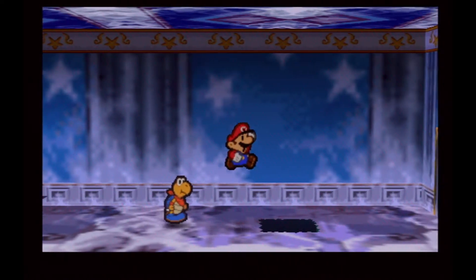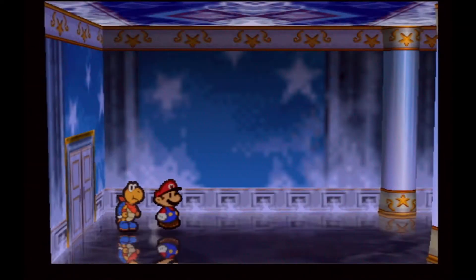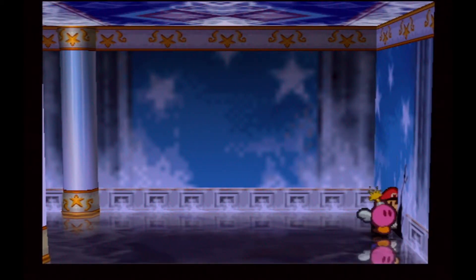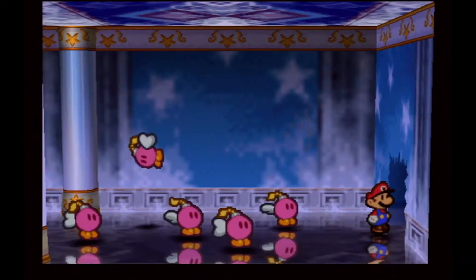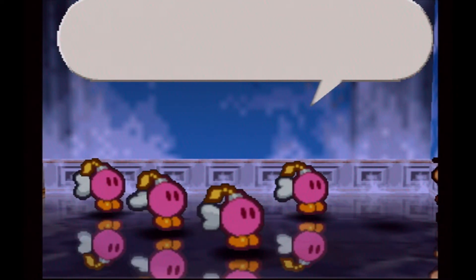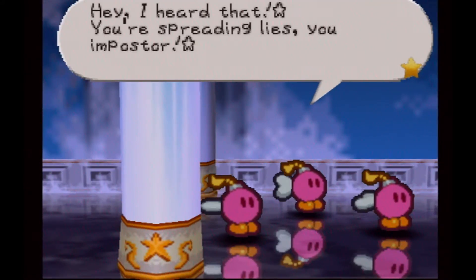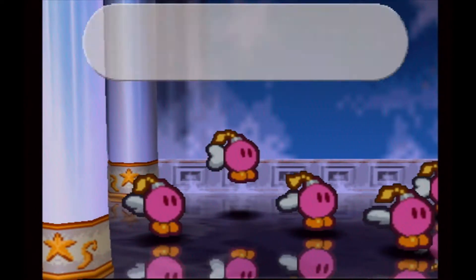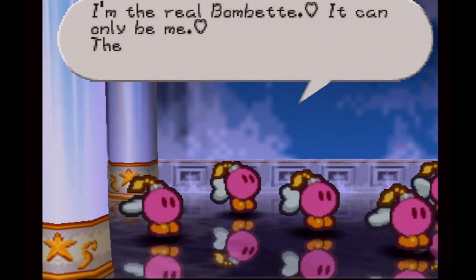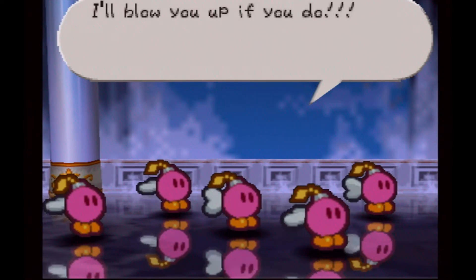Let's move through this door again. And we have our X mark that is now gone. We can hop down here and follow Cooper, who's apparently very happy to jump down — he did it by himself before I even got the chance. And now we can Bombette the wall. Who are all of you? You're trying to look like me. Don't tell me you can't tell which one is the real Bombette. I heard that — you're spreading lies, you imposter. I'm the real Bombette.